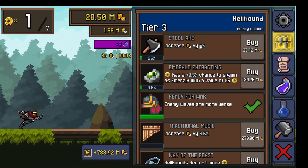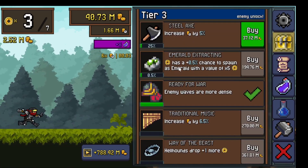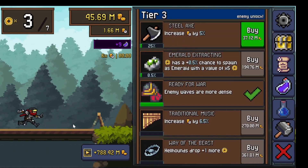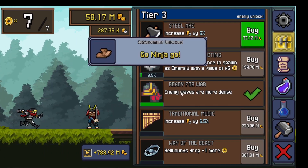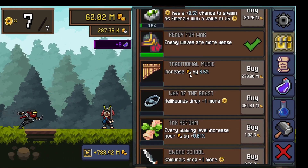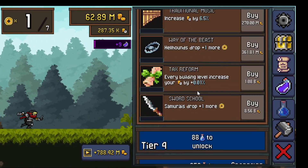This one increases the passive income, and I think this one makes coins fly out every time I kill an enemy. As you can see, this one gives more enemies, this one increases passive income, and these give more money.